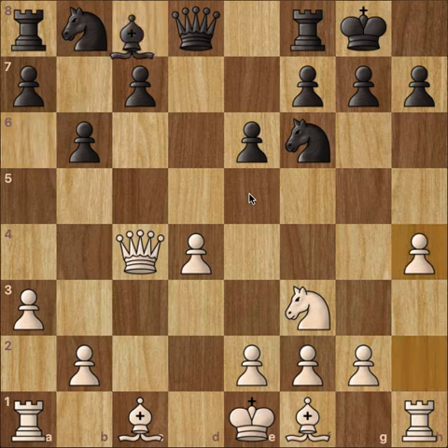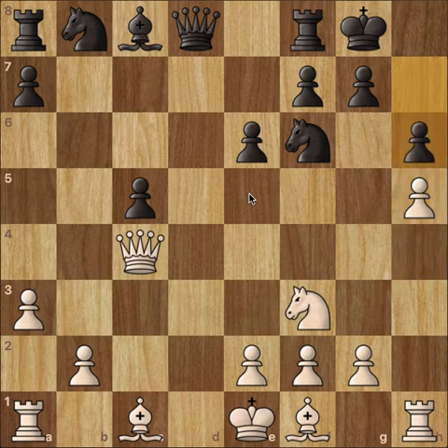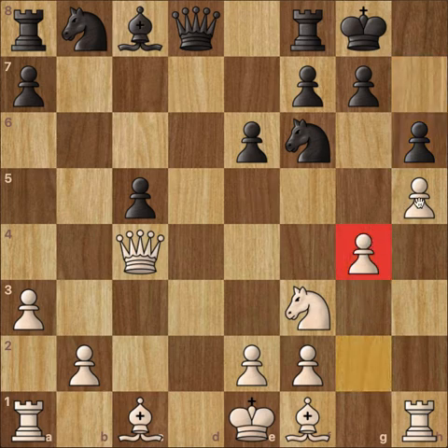But what was played after h4 was c5, and now we have d takes c, b takes c, and h5. We have h6, not allowing white to play h6. We have g4, further cementing this nice pawn on h5, which is very far up the board and not far from the queening squares.